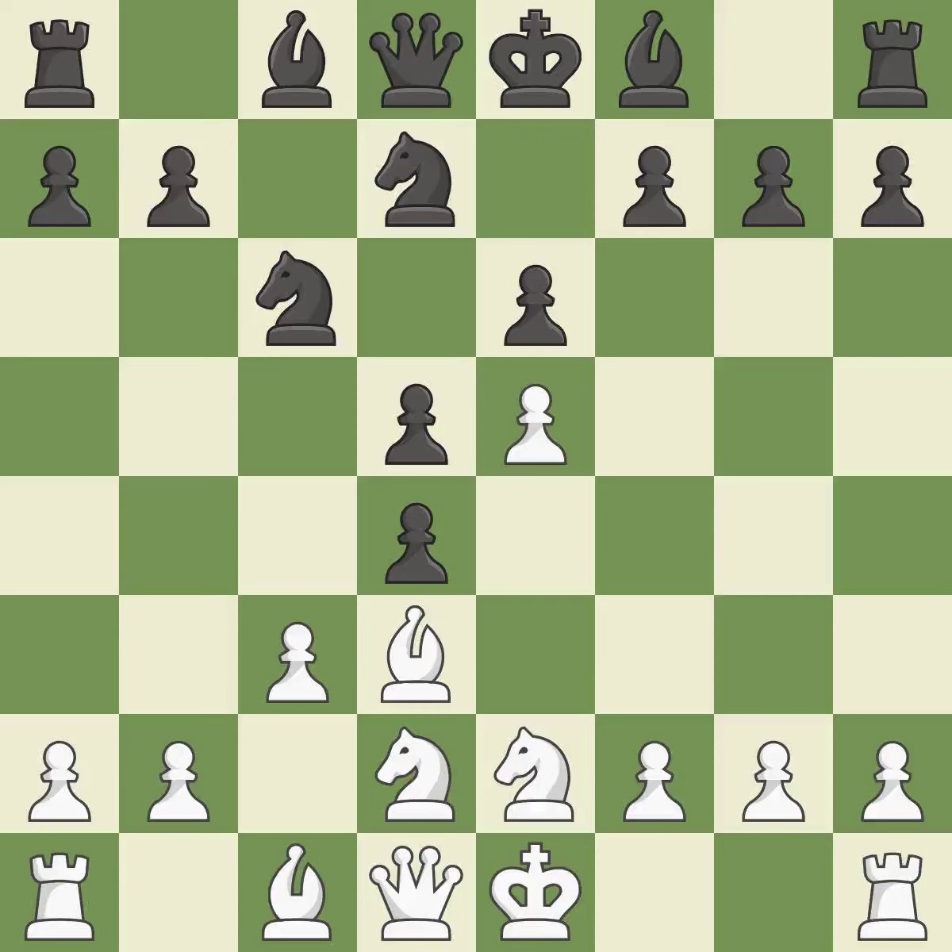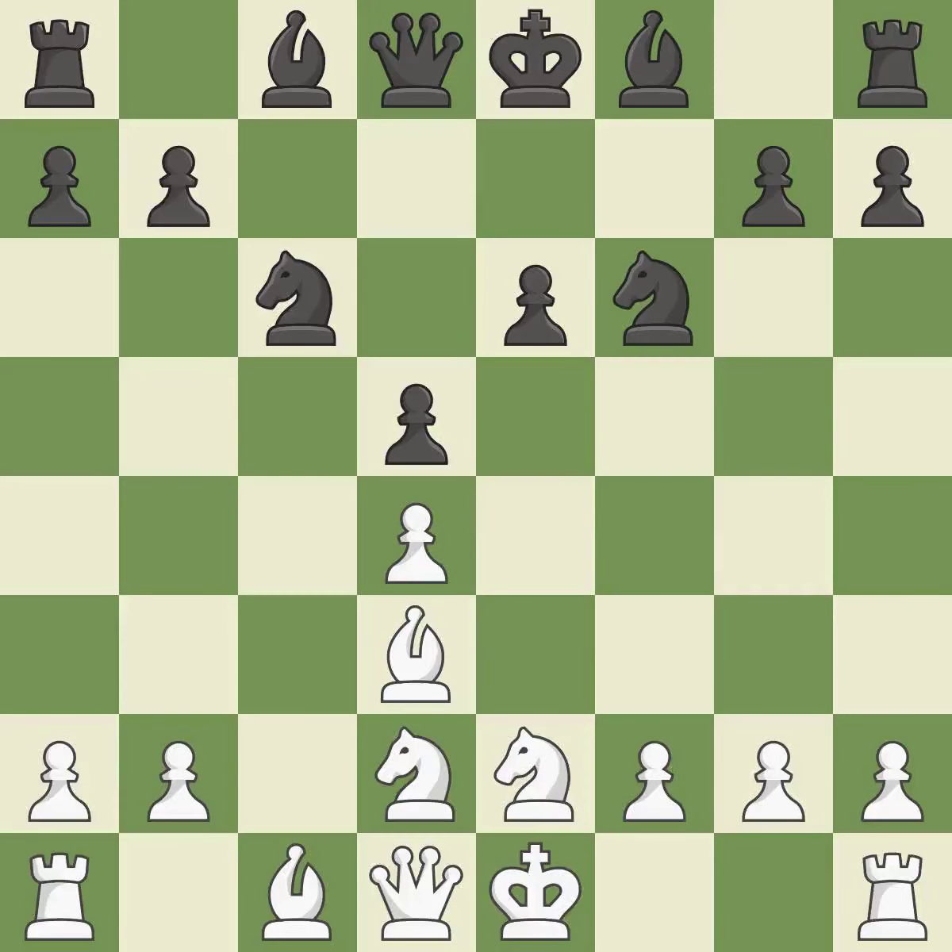Cxd4 releases the tension in the center and attacks the pawn on c3. Cxd4 recaptures the pawn and opens up the c3 square. F6 attacks the e5 pawn but slightly weakens black's kingside. Xf6 captures the f6 pawn and opens up the center. Nxf6 captures the pawn, re-centralizes the knight, and unblocks the light-squared bishop.